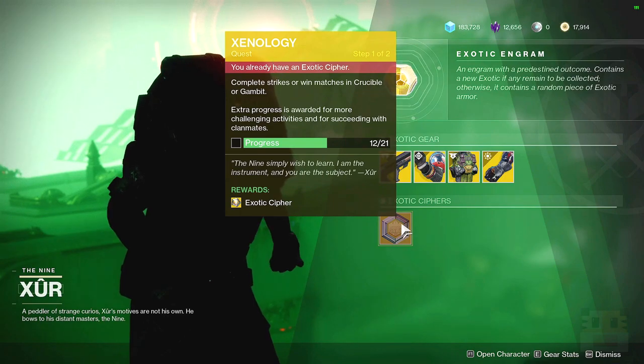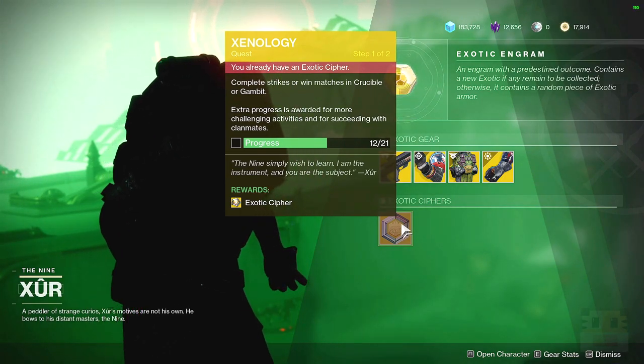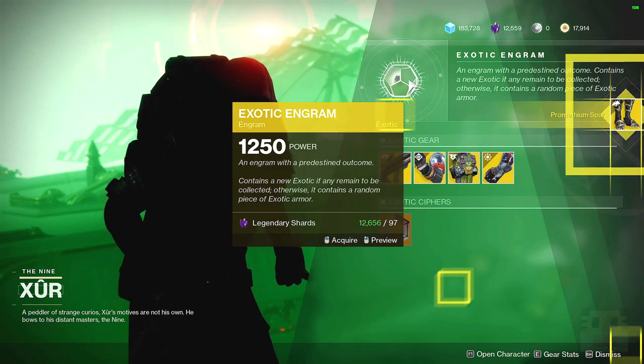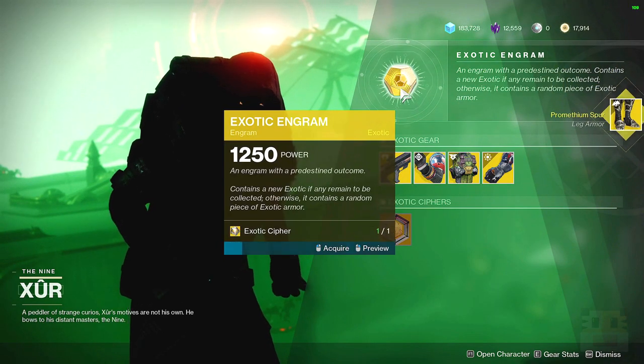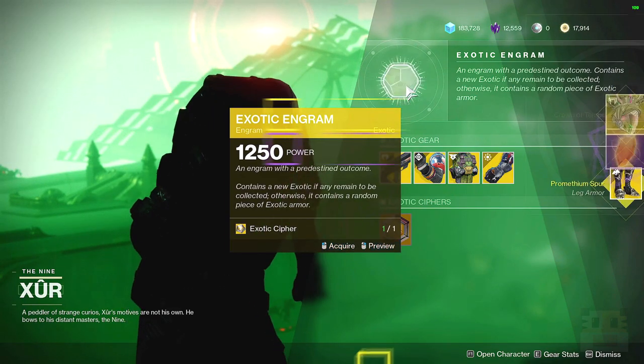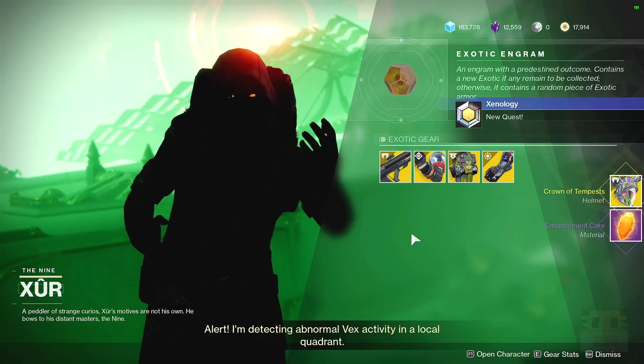Outside of that, make sure you're picking up your Exotic Cipher, which will allow you to get more items from the Exotic Archive — the Monument to Lost Lights. Or if you want to get some more Exotic Engrams, you can spend them here and of course get exotics you've never received before, and exotics with high stat rolls. I'm going to spend my Exotic Cipher here because I do not know what to do with my ciphers, so I might as well spend them. Crown of Tempest is a much better option, and now I can pick this up and get some credit for it.